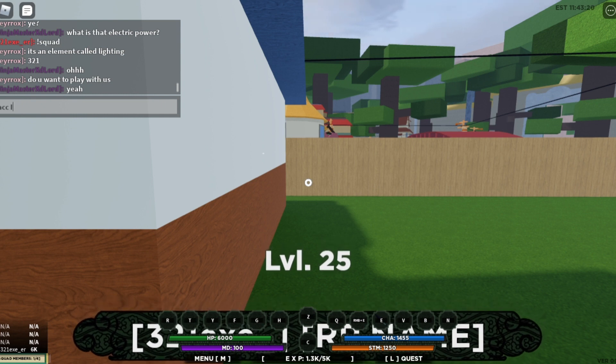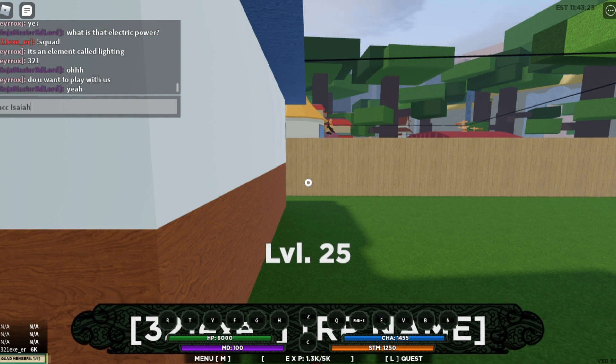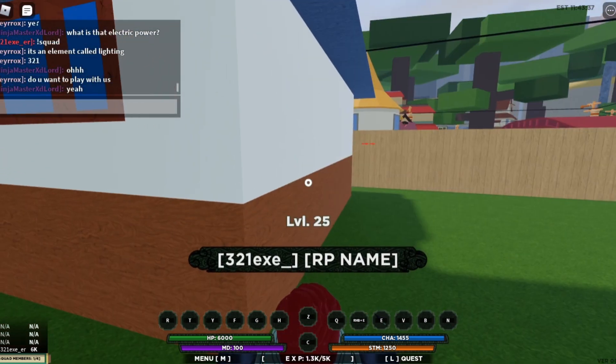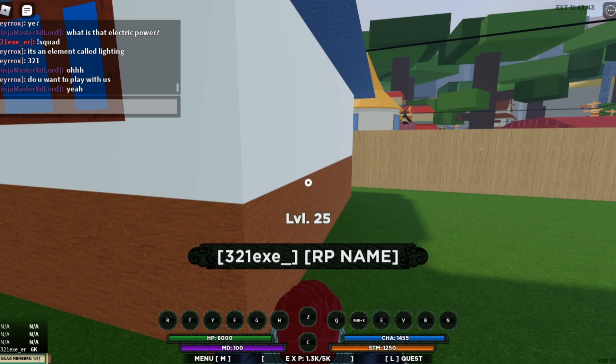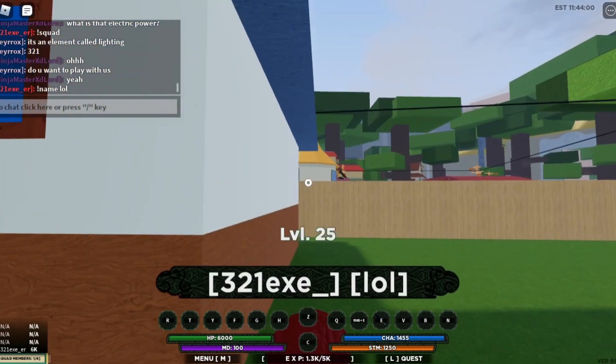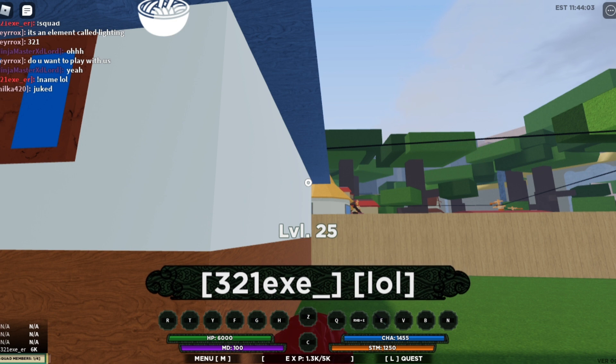For example, if my friend invited me and his name is this, I can go ahead and accept and I will be in his squad. Now if you look at the side of the screen, you can see your real name and your RP or role play name. If you want to change your RP name — for example to 'Sasuke' or just 'lol' — type the exclamation mark, then 'name', and then the name you want. As you can see, it changed my RP name to 'lol'.